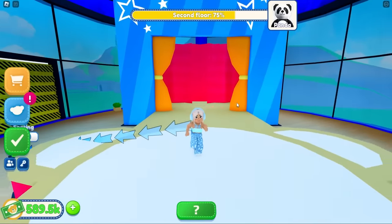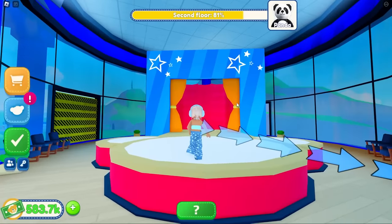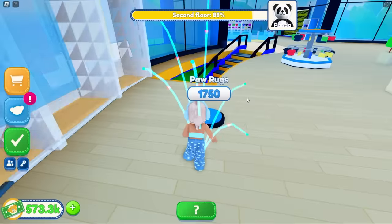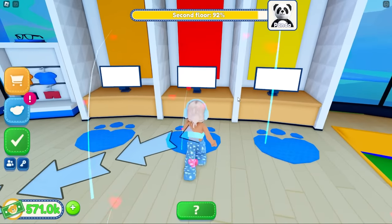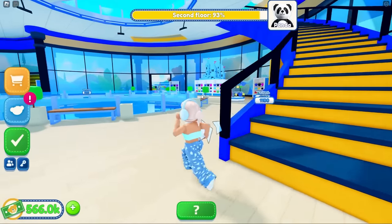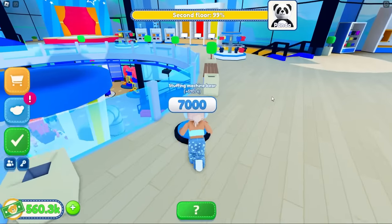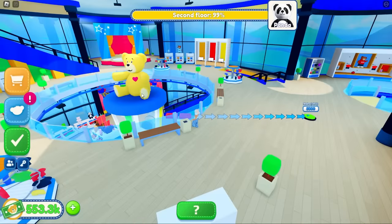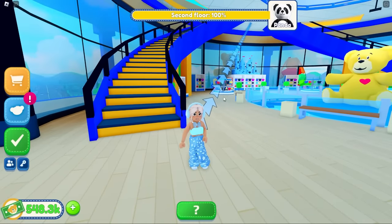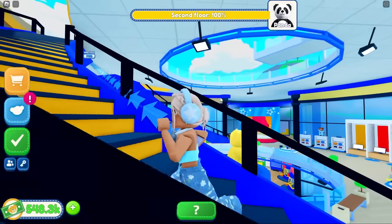So downstairs is picking out your favorite teddy bear and upstairs is decorating them and putting clothes on them. We're so close to finishing - let's see what else we have. A stage! Oh my gosh, it's gonna be like a runway stage with stage lighting! Let's get some plants around here to decorate, and a dressing area. It's like a catwalk! We'll have some curtains, seating areas, more clothing racks - look, he's in a tuxedo! And a furry friend naming station. Second floor is 100% done!